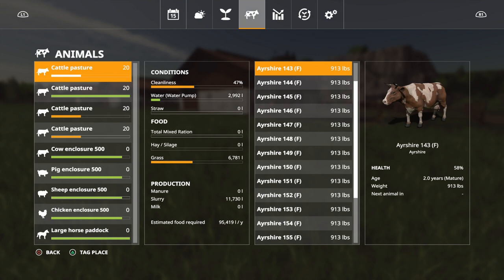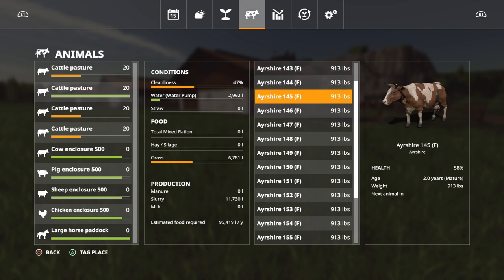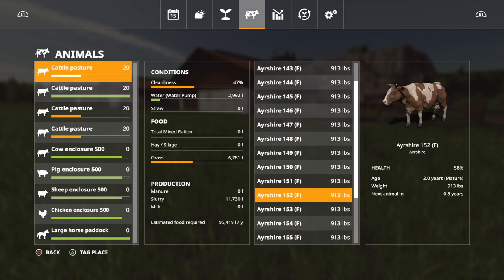Now the pasture with nothing — just grass — this is where things change dramatically. They've used half their grass but health has dropped to 58% rather than rising to 86%. Weight only reached 913 pounds versus 917. Scrolling through, their gestation timers are saying 0.8 years rather than 0.7 — slightly further off from having young. The animals with nothing are further from giving birth than the well-fed ones, and that's something to bear in mind.